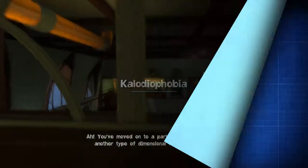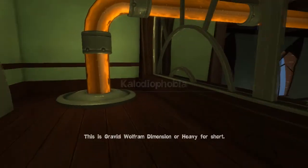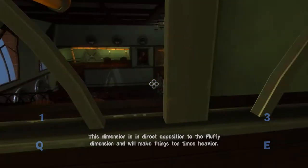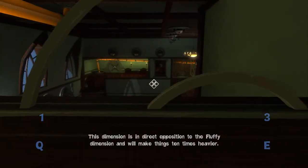You've moved on to a part of the manor where another type of dimensional rift is accessible. This is the gravid wolfram dimension, or heavy for short. This dimension is in direct opposition to the fluffy dimension and will make things ten times heavier.